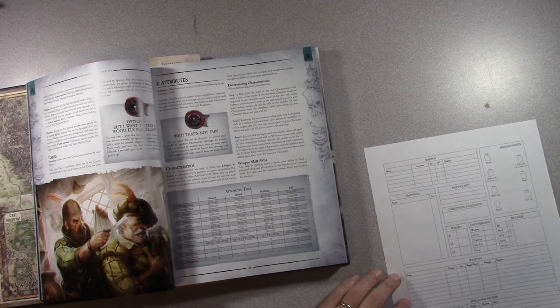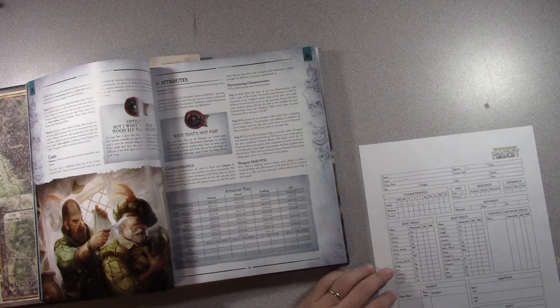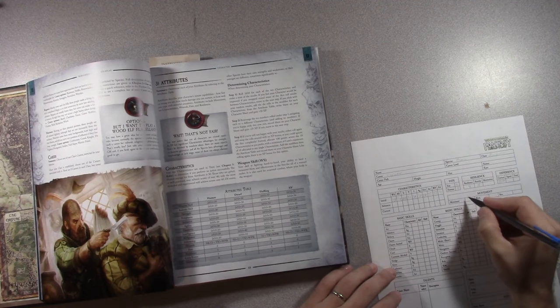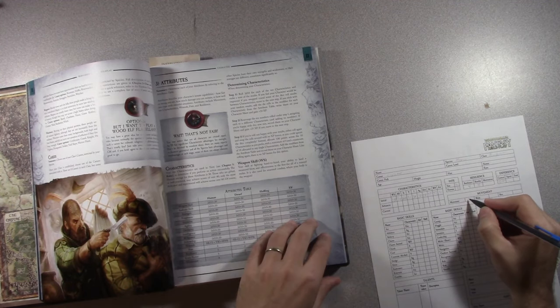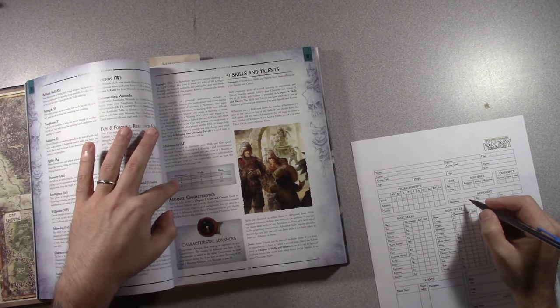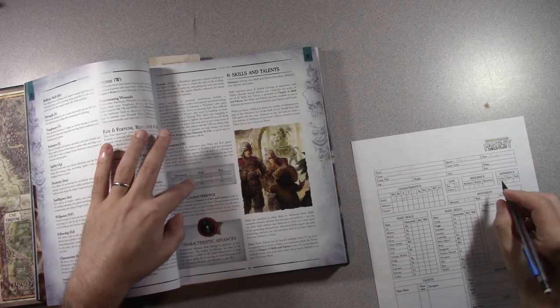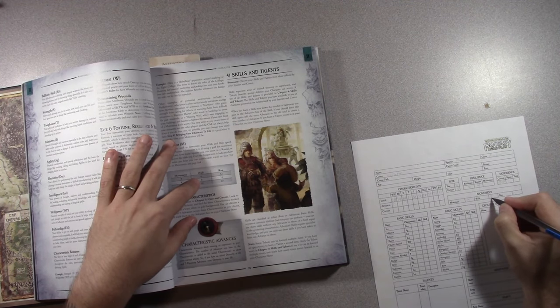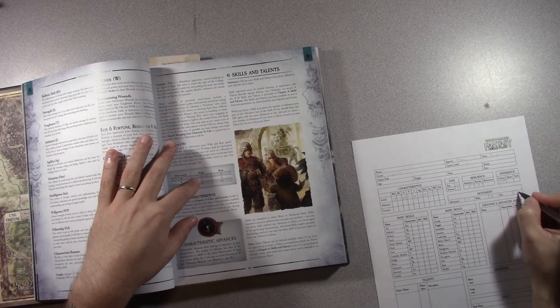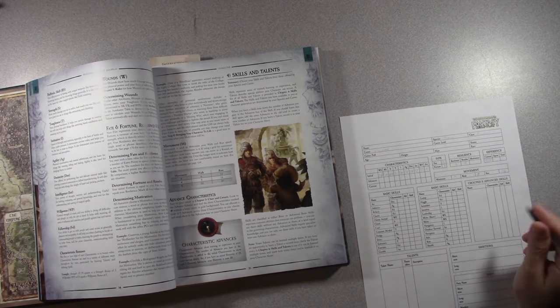There was a chart for movement: if your movement is 4, walk is 8, and run is 16 — useful in combat situations. Overland travel is also noted.